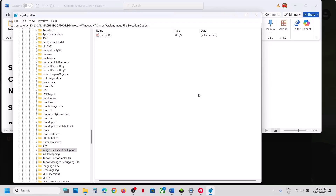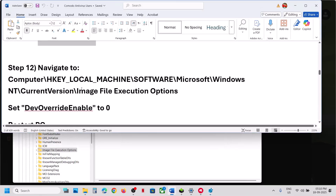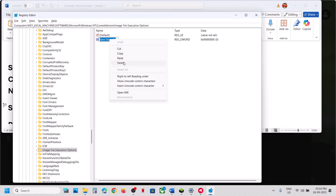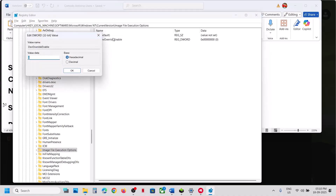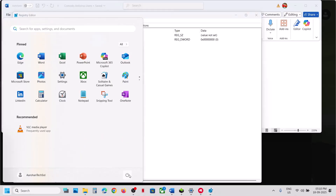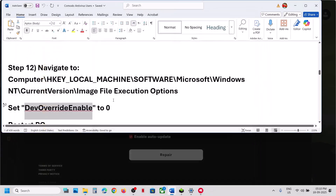If you don't have 'DevOverrideEnable', right-click on the right-hand side after selecting Image File Execution Options, select New > DWORD (32-bit) Value, rename it 'DevOverrideEnable', double-click it, and set the value data to 0, then click OK. A restart is required after this change. After the system restart, check if the issue is fixed.